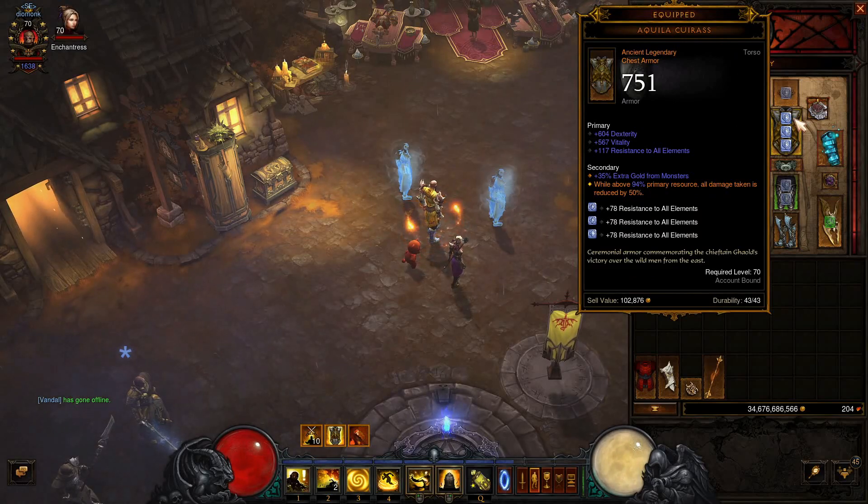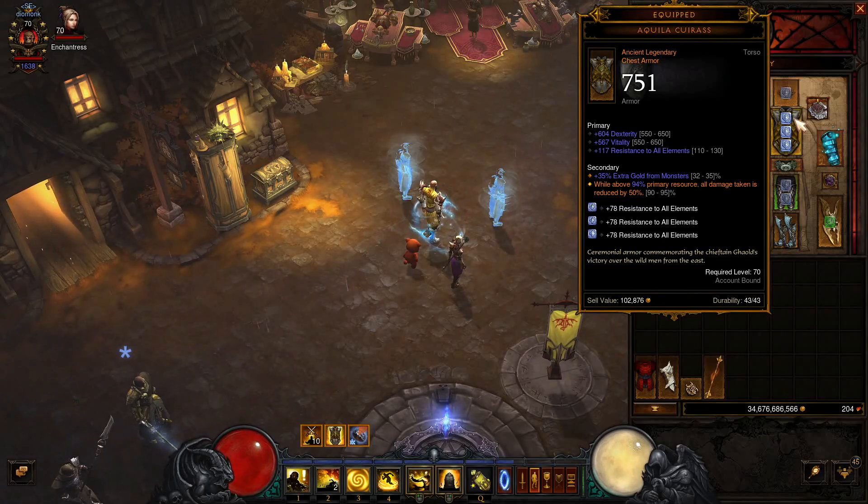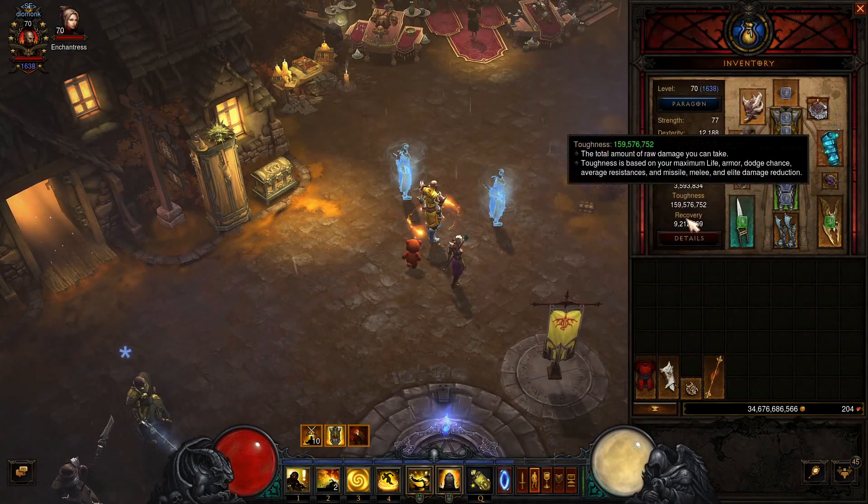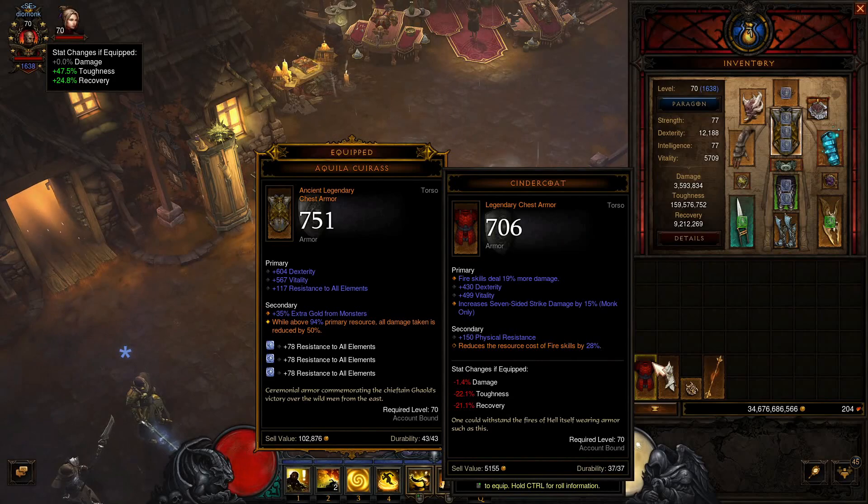For the chest there are two different ways we can go. We can use the Aquila Cuirass, where we take reduced damage when we're above a minimum of 90% resources — I have a 94% roll on this one, looking for a better one. The alternative is Cindercoat because it has built-in fire damage, and you can roll fire damage instead. So I'm using the Aquila going lightning, but there is the opportunity to go fire — just swap that out and make sure on your bracers and pants you're rolling fire instead of lightning to maximize your damage.